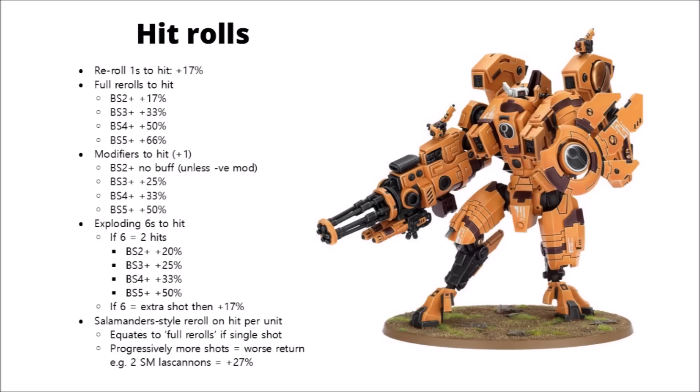This works the other way as well — negative modifiers to hit are much more punishing on the worst ballistic skill armies. For example, Imperial Guard going from hitting on 4s to hitting on 5s is a loss of 33% accuracy, whereas going from hitting on 2s to hitting on 3s is only a loss of 20%.